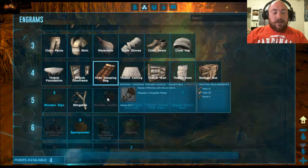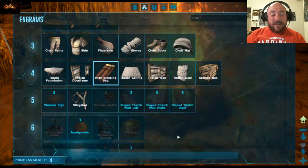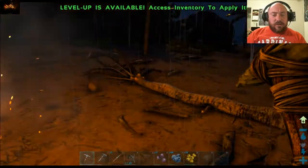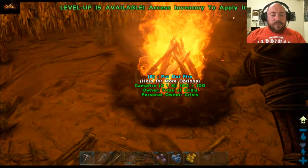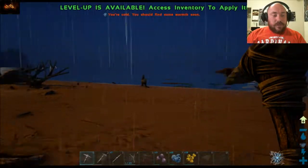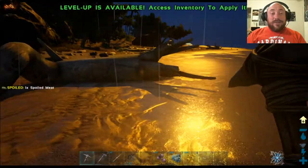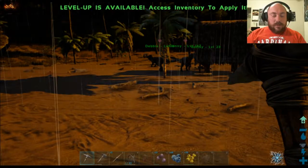The very first saddle you can get is the Parasaur saddle or the Phiomia saddle. For me, I don't really ride the Phiomias — they're the pig-like creatures you'll see a bit later as we explore. Starting to get daylight, thank goodness. I'll show you guys — I may even kill one of them. They carry a lot of really good meat and a lot of hide. I also remember: J is follow. So U is stay put and J is follow.